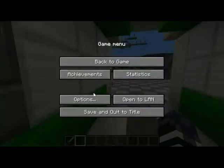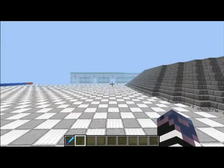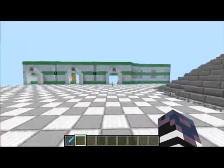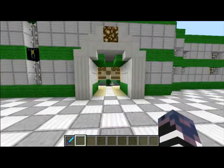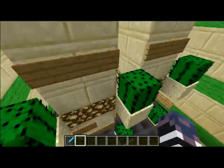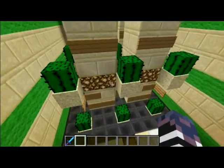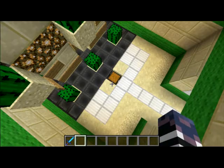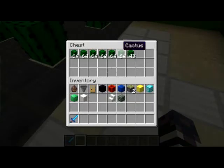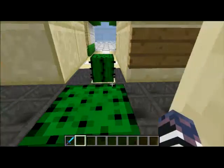Let's turn down the render distance on this because we're not going to really need it. This room over here is a cactus farm — really simple design. I probably could move things around and expand it a little bit, but this way there's less of a chance of the cactus getting destroyed. Just by AFKing and building most of this, look at how much cactus we've gotten. Note that this is a creative world, so we're not going to be able to use this, but it will help us get rid of some of those cactus I have laying around the front.